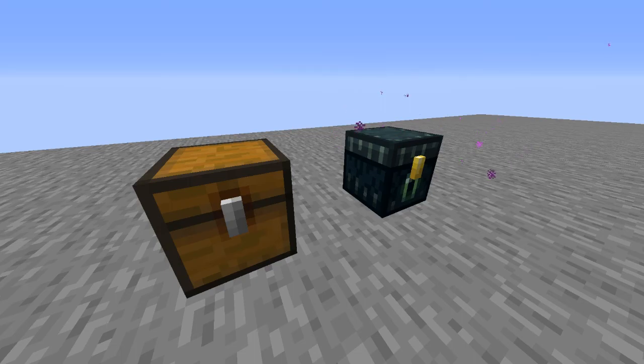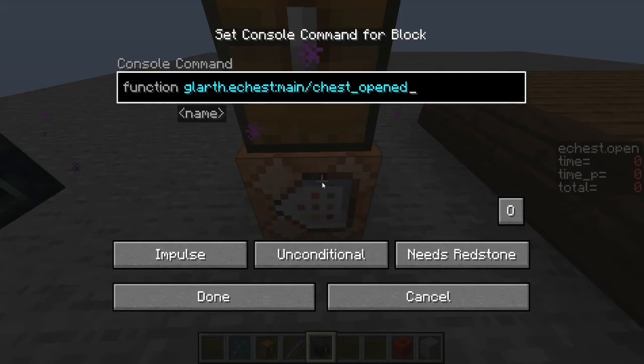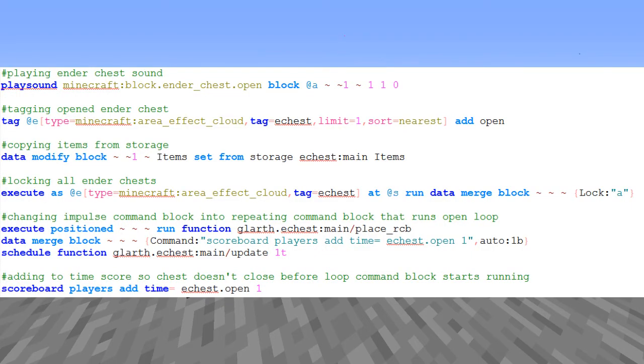So I instead went with a simple implementation. Under each Ender Chest is a command block that runs the chest opened function. This function locks all Ender Chests in the world, and copies the items in the Ender Chests storage into the open chest.